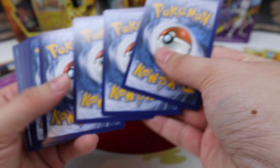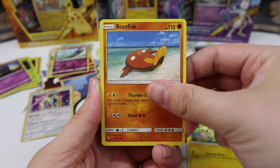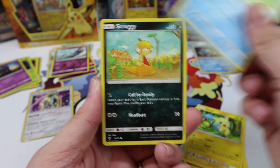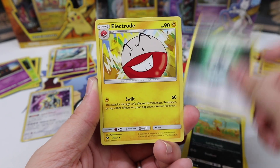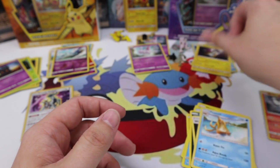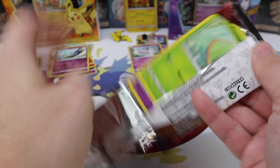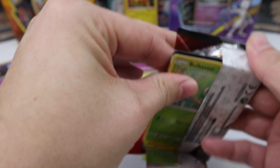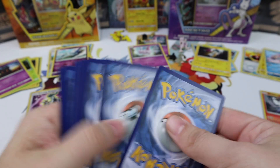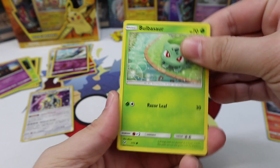We have three Energy and not a miscut. Plusle, Stunfisk, Minun, Sneasel, Scraggy, Warp Energy, Electrode, Floatzel, Palkia Reverse, and a Raikou. Still no GXs — that is unfortunate so far.